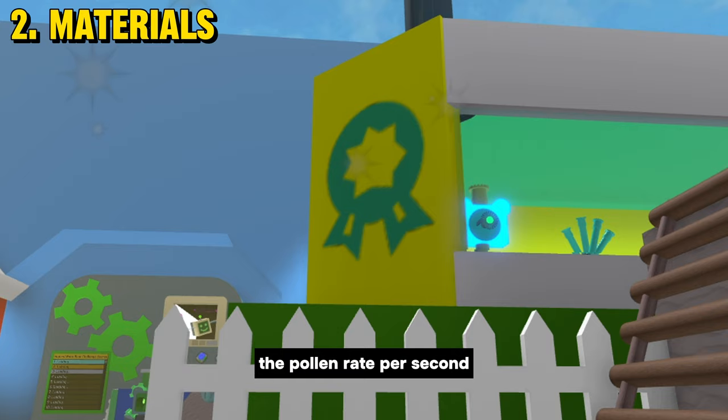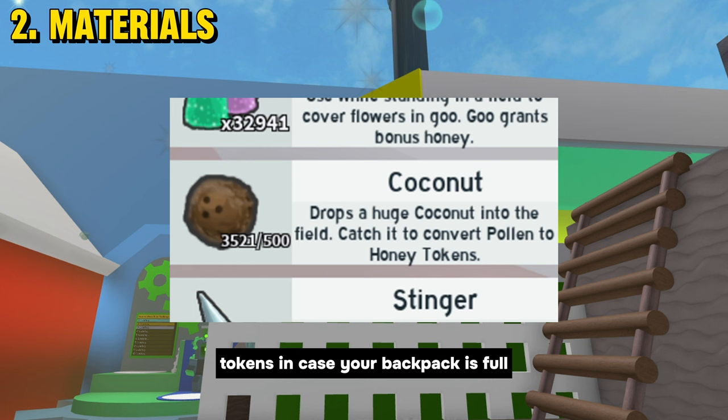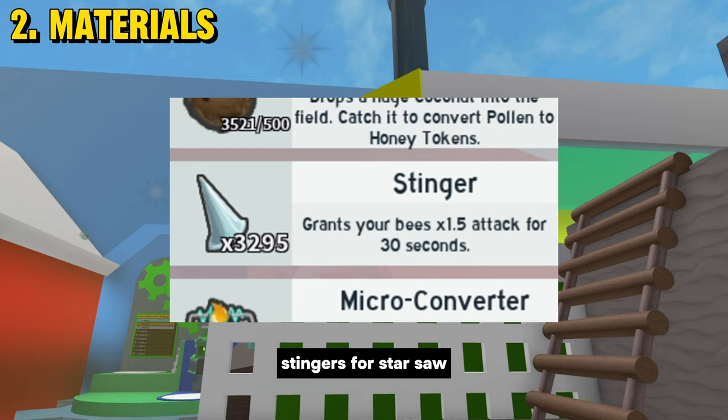2. Materials for Extra Buffs. You need a lot of materials to boost the pollen rate per second. These include: Sprinkler Builder, specifically the Supreme Saturator. Gumdrops for bonus honey. Coconuts that convert part of your backpack into honey tokens in case your backpack is full and you won't be able to spawn tokens from bees.